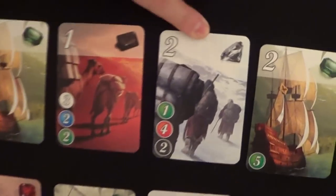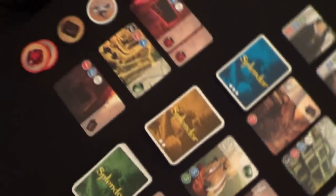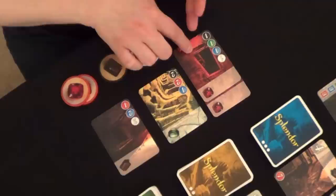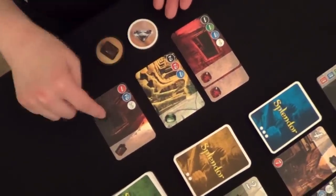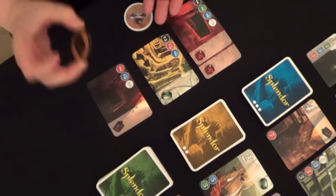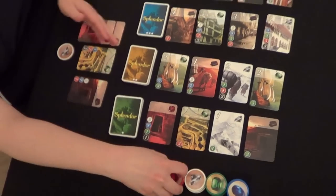I already have a lot of gem cards and I'm wanting to go for this card here, which requires one green, four red, and two black. I already have two red, so I'm going to add two more. I already have the green. I have one black, so I'm going to add one black gem — and that's all I have to pay in order to obtain this card.